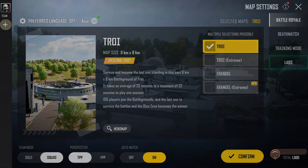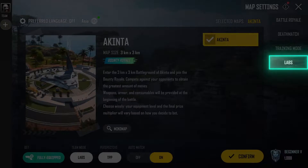Once you receive access, go to Select Map, Labs, Akinta to play Bounty Royale.